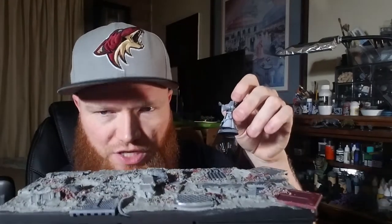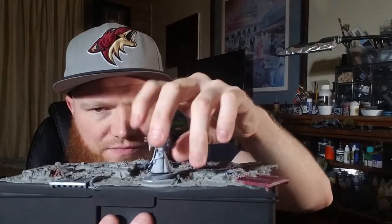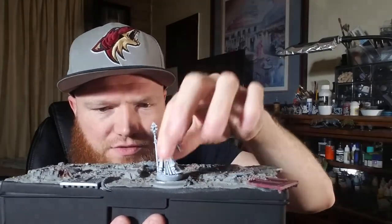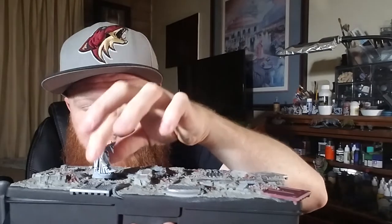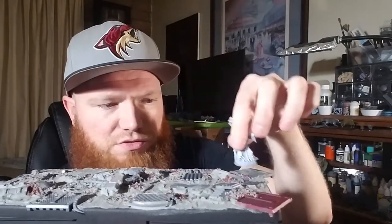So when this is all painted up, what you're gonna do is just take your models and stand them right on it. There'll be lots of places for them to stand. I used a lot of the Rhino doors because they have a lot of flat surfaces, and I figured that would be perfect for making the display board work.